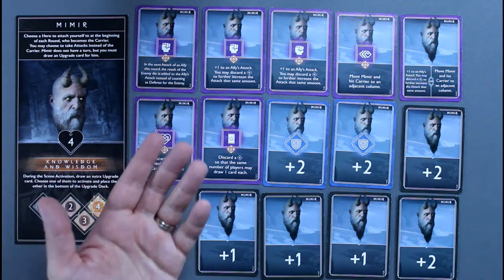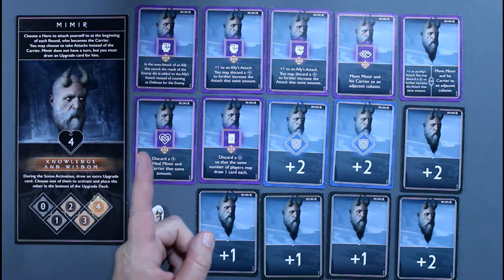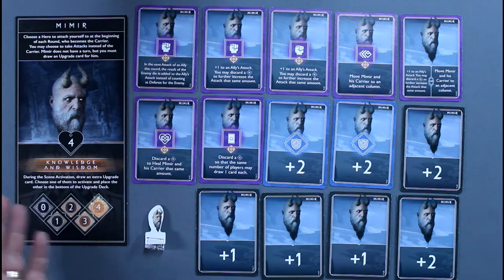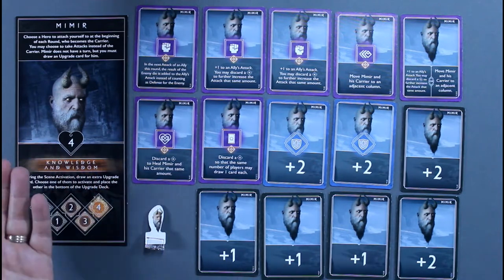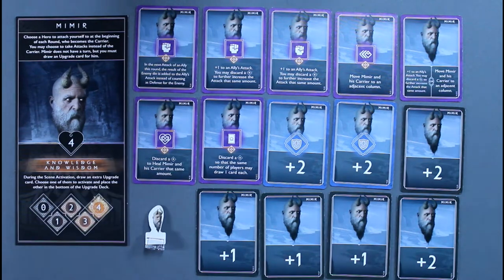Mimir can never directly attack an enemy, but is allowed to trigger interaction spots if he has the required cards. His rage ability, Knowledge and Wisdom, gives the player mitigation over the upgrade deck — the ability to see and adjust what cards are coming next, choosing what upgrades they want or what enemies activate.